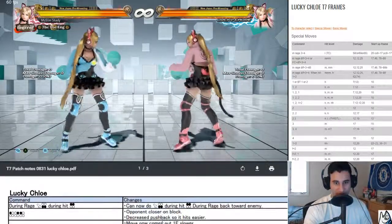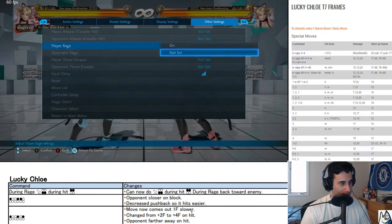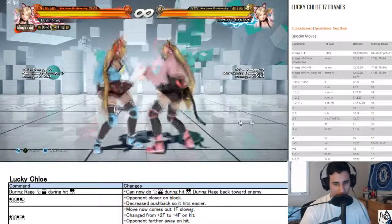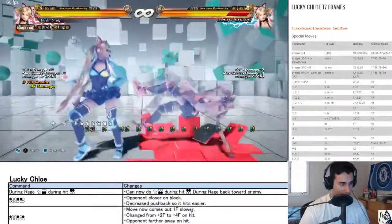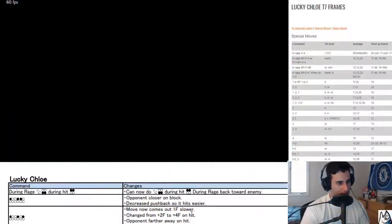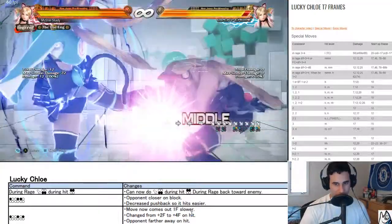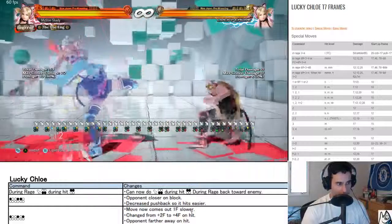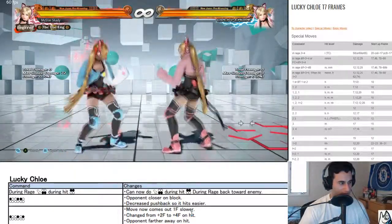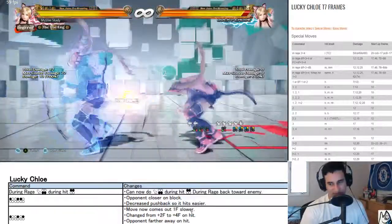Time to work on some stuff. During rage, down forward three plus four — during hits rage, back towards enemy. She has a screw out of it now. Can do during rage, now can do down during hits, during rage back towards enemy. So they gave it the ability to be done back turn — that's what it is.